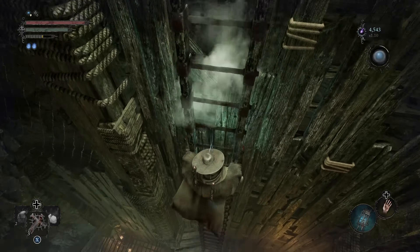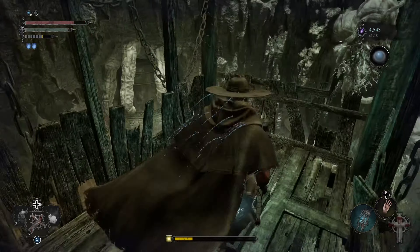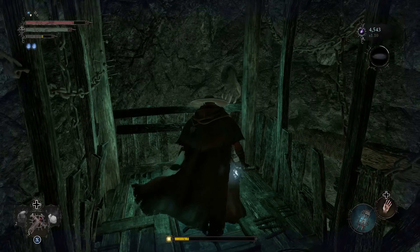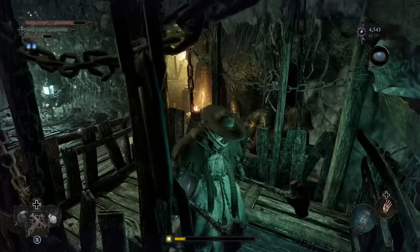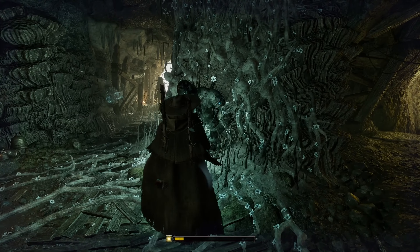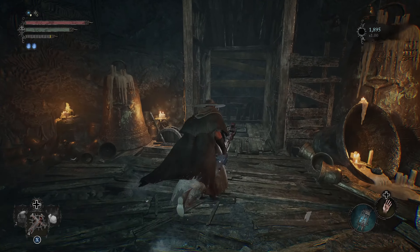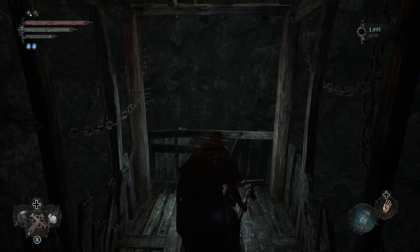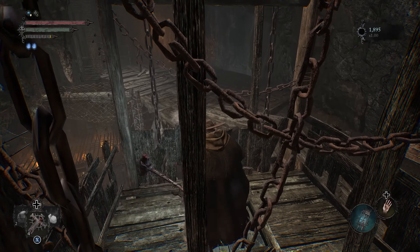We're gonna go down and that's our blacksmith right there. Before we get the blacksmith, first thing we're gonna do is go back — especially because we didn't use the Vestige Seed. We absolutely want to have this shortcut unlocked. My heart skipped a beat — I looked at my recording and misread the number. I thought it said two seconds instead of eight minutes and two seconds, but no, we're good.